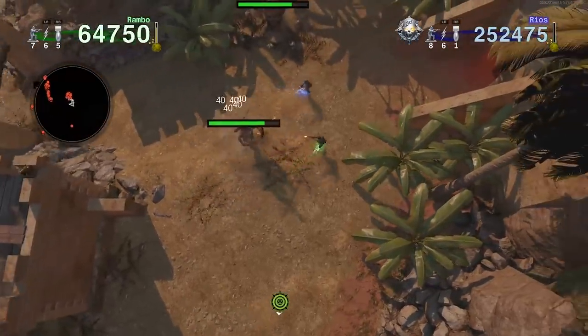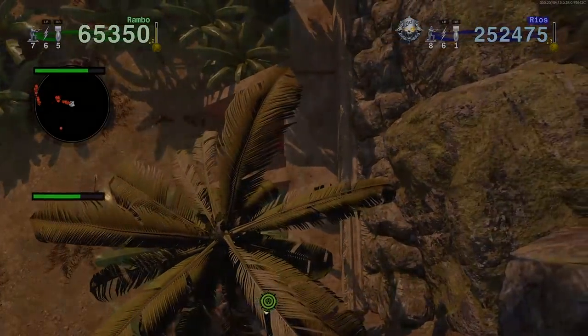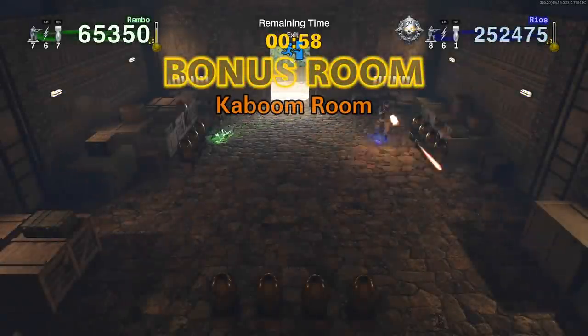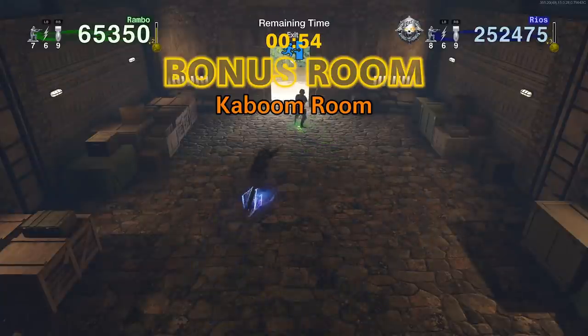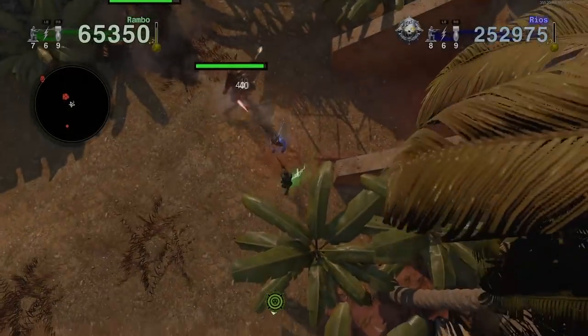Watch out for this guy — he's from the Black Ops 4 map Ancient Evil, Perseus. We've got the Bonus Room Kaboom Room, which is helpful as it gives you Armory. I'm maxed out right now, and so is my teammate. Also, unlocking this Bonus Room makes it a recurring Bonus Room later in the game, which is helpful.